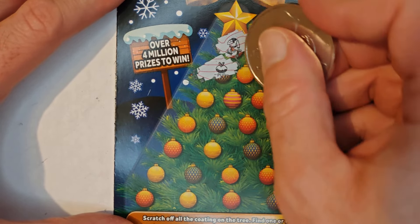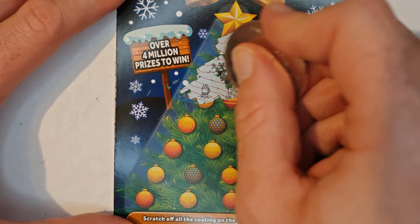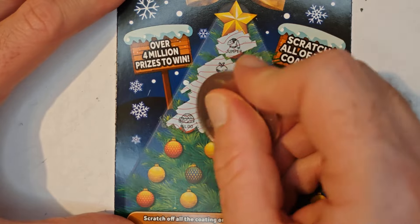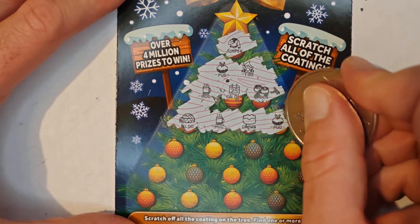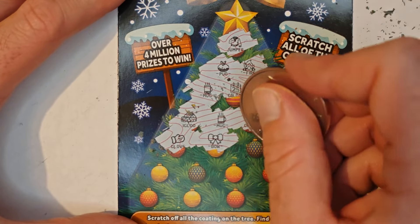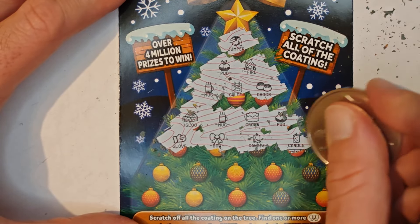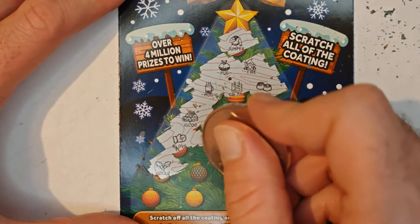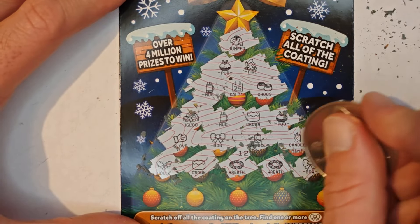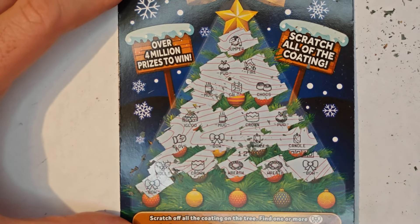Jumper, pudding, fire, mug, calendar, chocolate, igloo, mug, crown, and pudding. Glove — oh, that one's got a bow! We have a bow. Can we get any more? A candle, a bow, candle, and a candle. Holly, crown, reef, reef — oh, got another bow! Nice. Just need another bow for a tenner. There you go, another bow — ten pounds!